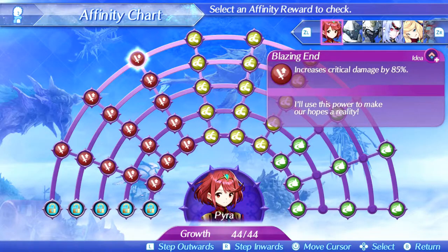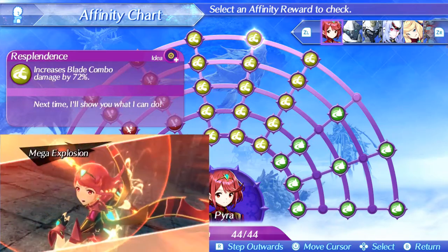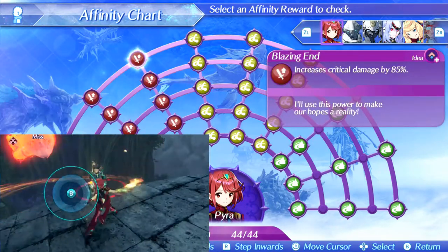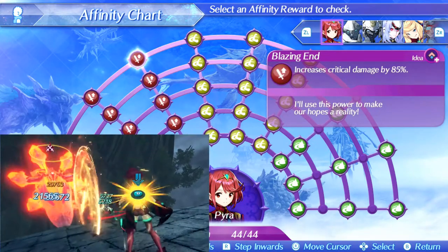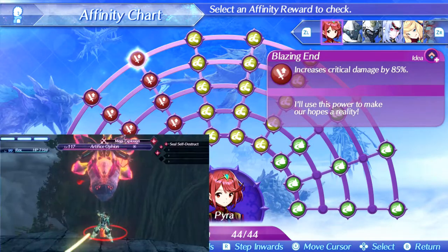Purifying Flames is whatever, and the level 3 special Blazing End also increases critical damage by a whopping 85%. So the way we utilize Pyra in this build is purely by using her level 3 special Blazing End and having a high critical hit rate to get all this amazing bonus damage going. In fact, you can just break the damage cap with a level 3 blade combo on Blazing End, which is insane.